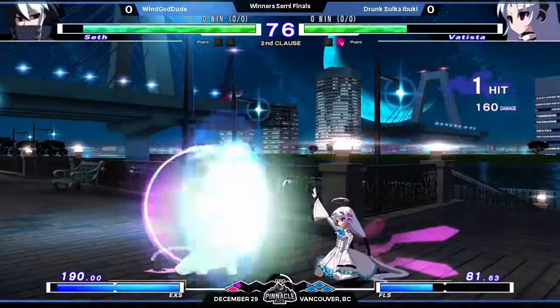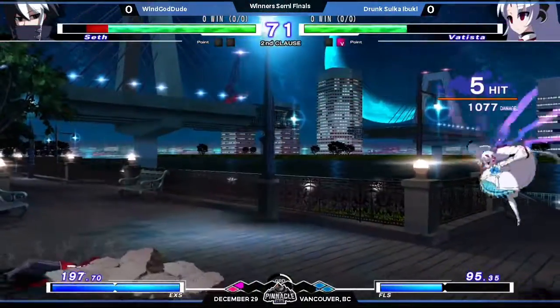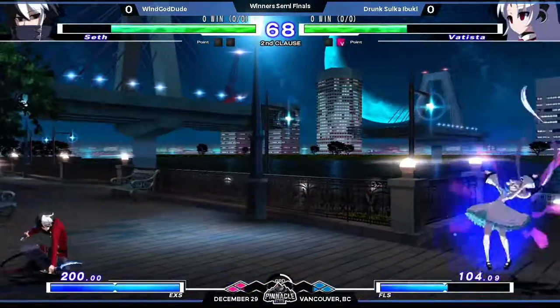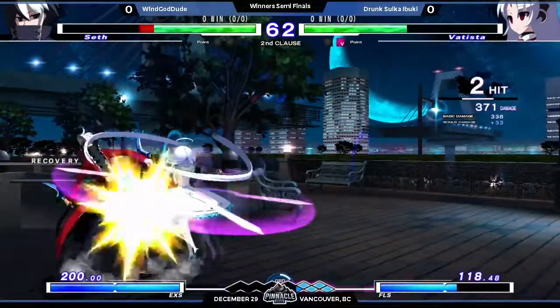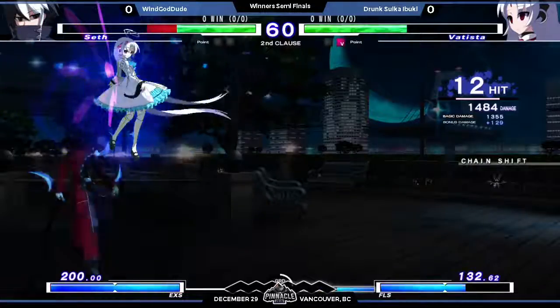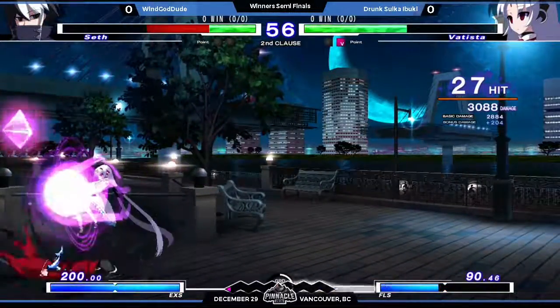Blocking all these cross-ups. Nice blocks there — very good stuff out with the Batista 5A twice actually. Nice anti-air. Very patient. Nice throw — that could have been really bad actually. He decided to lift the assault, but Wind Goddude didn't react with the grid up, and he kept it on the ground.